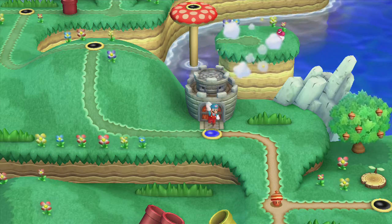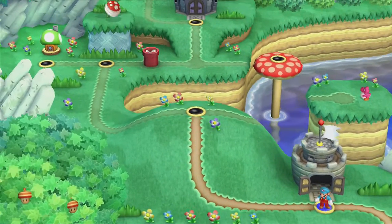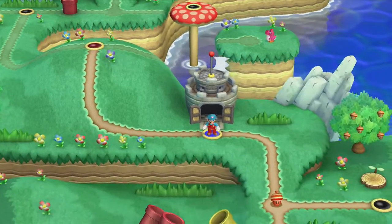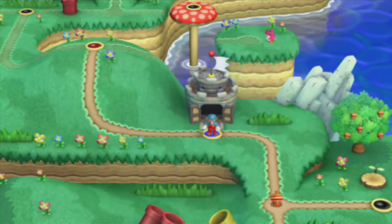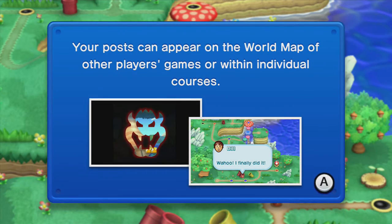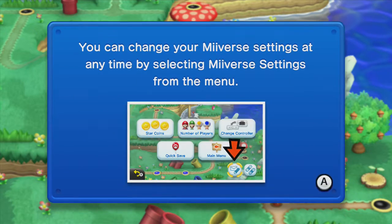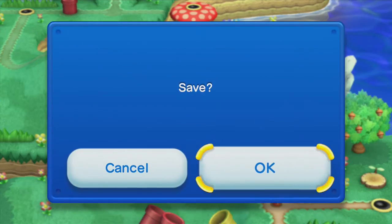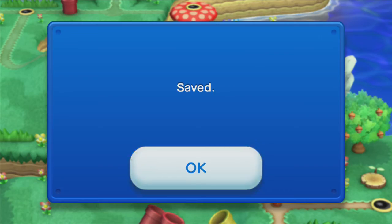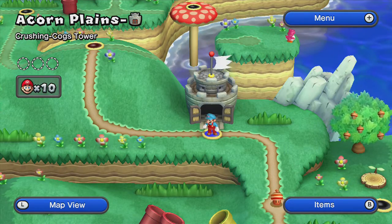As far as saving in this game goes, it's just like Super Mario World — any key point on the world map such as mini dungeons, Koopa castles, and boo houses will offer you a save after completion. There is a quick save option but I believe you're limited on how many times you can use it. I will see you guys next time on part 2 of Acorn Plains!